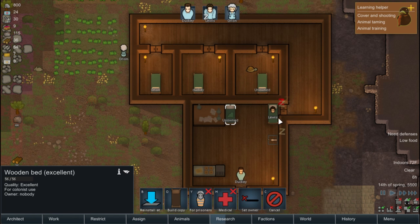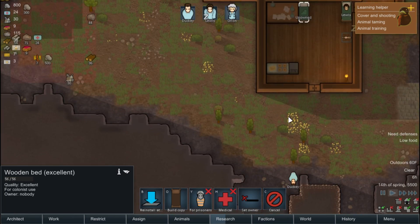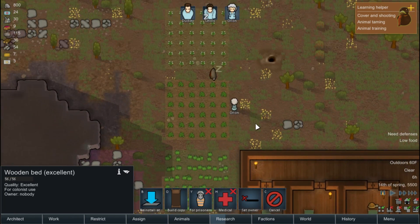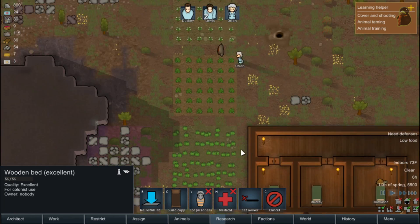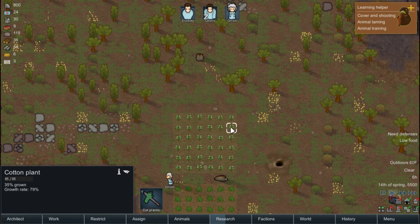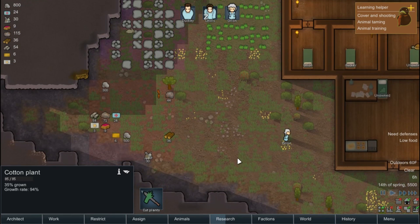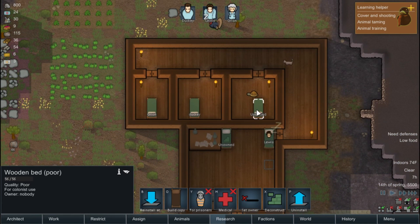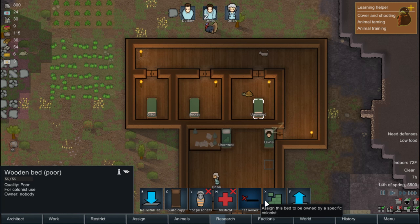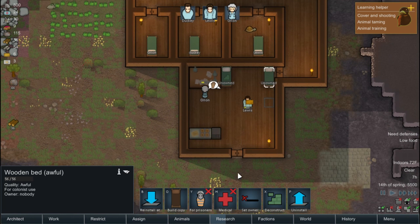Yeah we have to crawl. Get the hell up dude, stop being in pain. The other duck is freaking laying down again. How am I playing? It's 42% grown, 35% grown — nice little turkey. Okay, this one's good, so we're gonna set it over to Lewis, make his ass get up, and we're gonna deconstruct that.